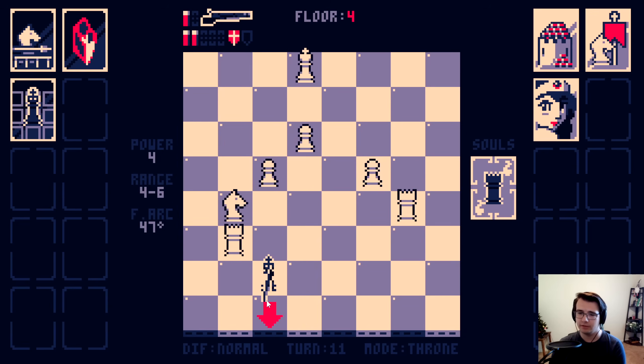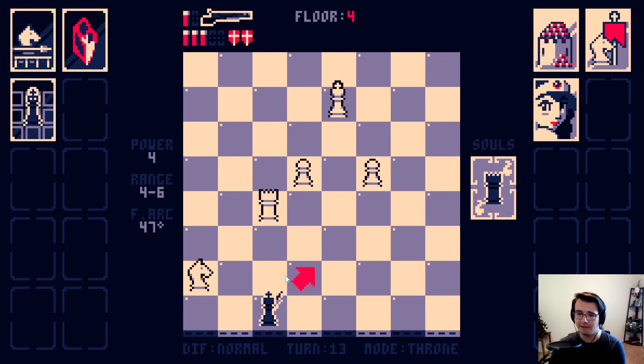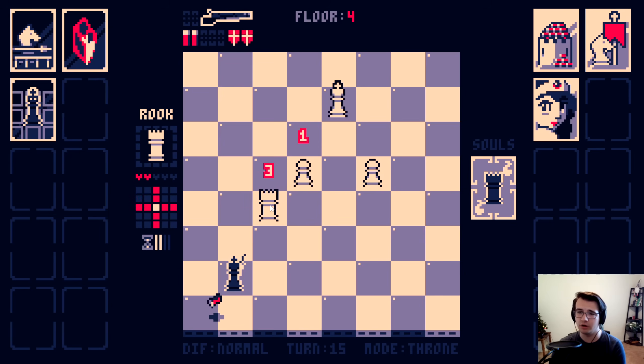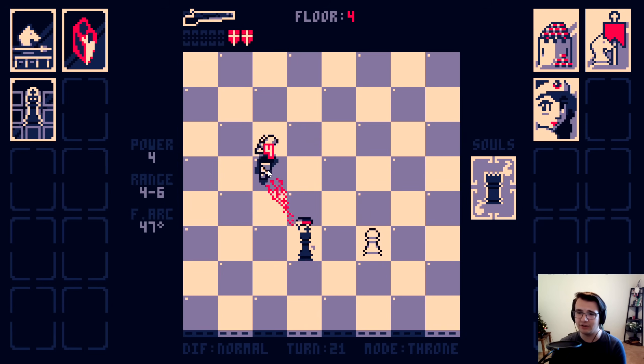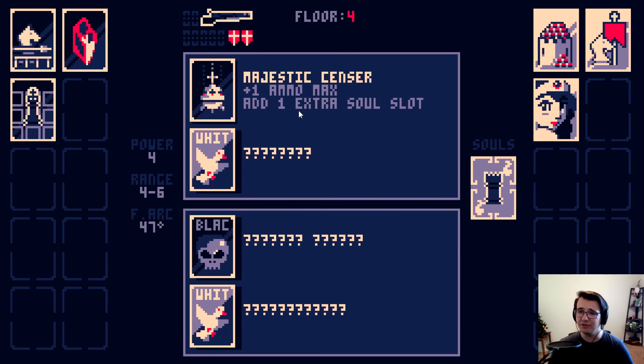I can move here. Pick off these pieces. Check is okay. Let's go here. Get the knight. Hit this rook. And reload. Got him. It's as good as one, I'd say. I think I'll kill the king fast enough. Nice. Looking good.